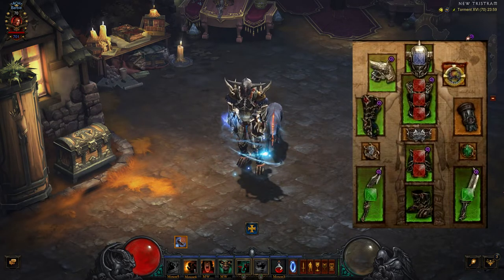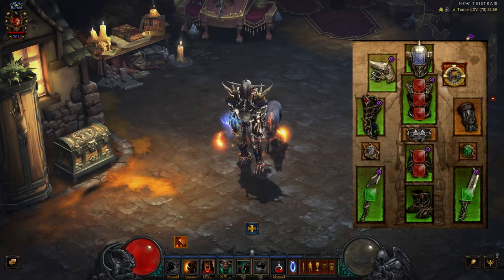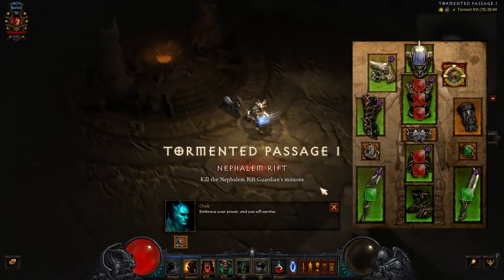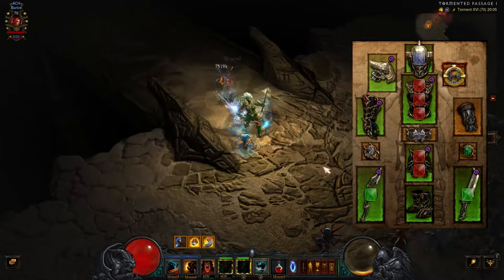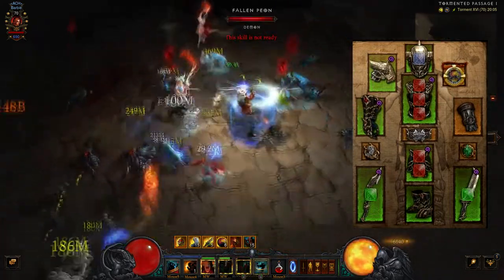First up is the gear that I'm using. That's the full 6-piece set of Wrath of the Wastes, accompanied by Little Rogue and the Slanderer. The belt is very important and that is Lamentation. For rings, I have Obsidian Ring of the Zodiac and Convention of Elements. Amulet is Flavor of Time — it's an absolute cack of a Flavor of Time, but it is a Flavor of Time. My Legendary Gems are Gogok of Swiftness, Bane of the Trapped, and Taeguk.